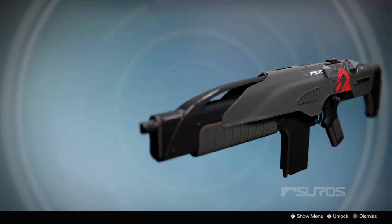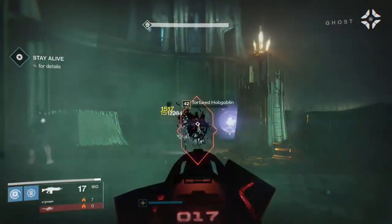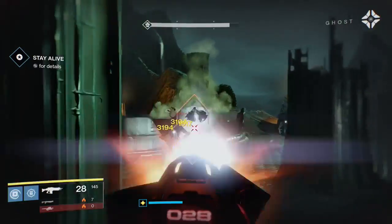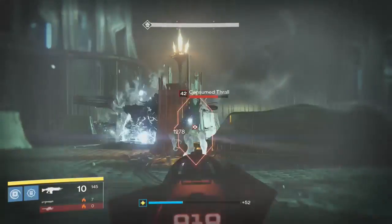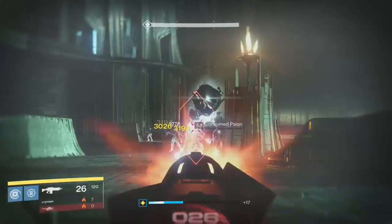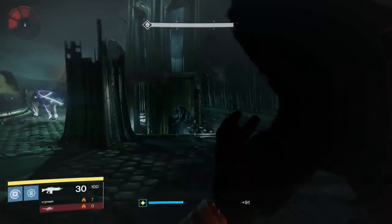Now let's get into the PvE side of things, starting with the strengths of the weapon. Firefly is probably the best perk to have on a primary weapon in PvE in my opinion. Being able to clear trash ads like Thrall and Dregs is very useful. I can also see this weapon being very useful in the Death Samboni encounter within the new raid.